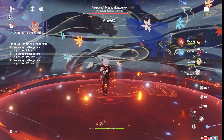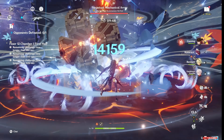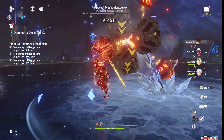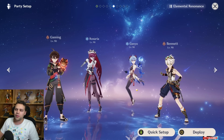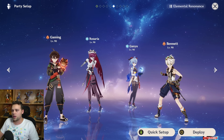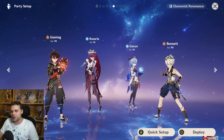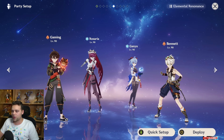I tried different variations — using Rosaria's burst before Bennett — but then you run out of Rosaria burst too early and miss Melt hits. I think we just need to wait for a better cryo applicator before trying Melt Gaming. Maybe Rosaria and Ganyu together, but you still run into the same issue: using them both with Bennett means losing a ton of Bennett uptime. I don't see a clean solution for Melt Gaming right now.